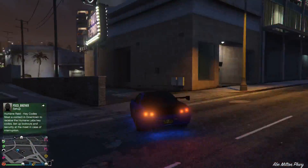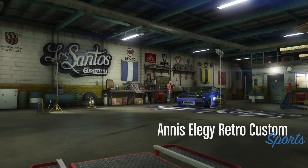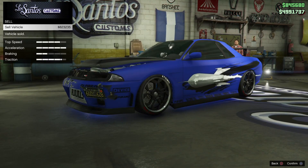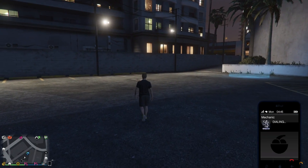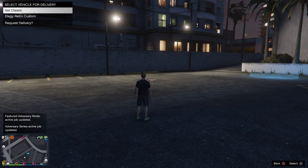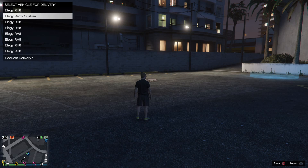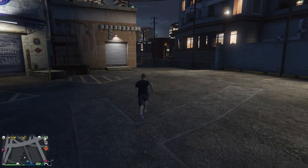Head over to LS Customs to see how much these cars sell for - the money is really good. Drive into LS Customs and watch - the Elegy Retro Custom sells for $823,235. That was a completely duplicated car, so we're going to sell it and that money goes straight into our bank. To prove it was a duplicated car, if we go to our nightclub garage basement two, we've still got one Elegy Retro Custom, and the original is still in garage three. We've still got both Elegy Retro Customs we started with, and we just sold one.